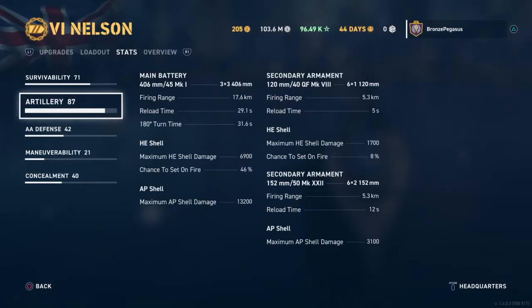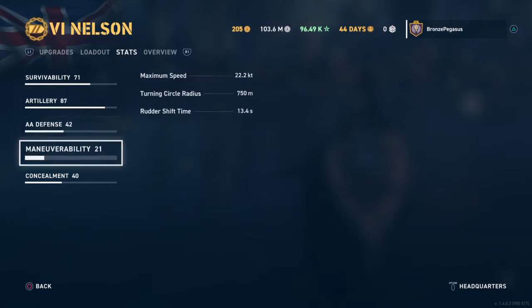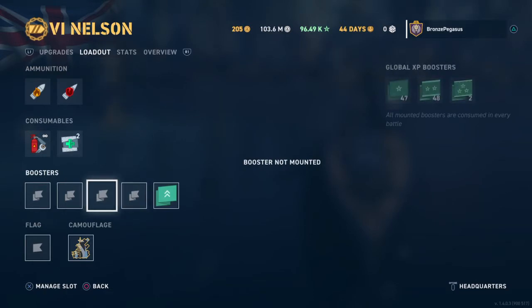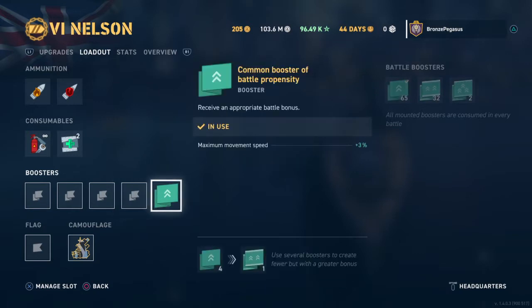So the stats: 9 sixteen-inch guns, or 406 millimeter. Firing range 17.6. Reload time 21 seconds. Chance to set fire 46 percent. Max HE shell damage 6,900 and max AP shell damage 13,200. Maneuverability usually between 22 and 23 knots. Those are the stats for a fully leveled up Cunningham — or close to leveled up. He's not legendary, rank 4, and I think he's level 15.